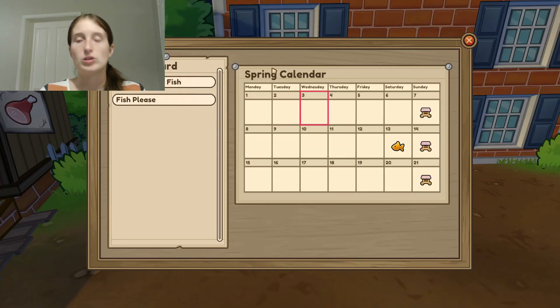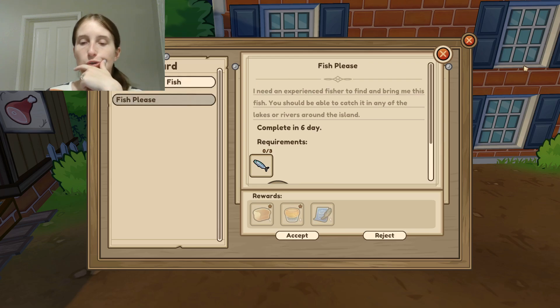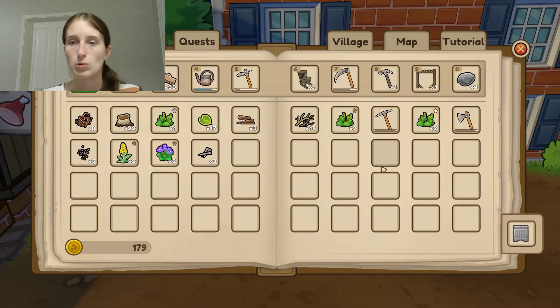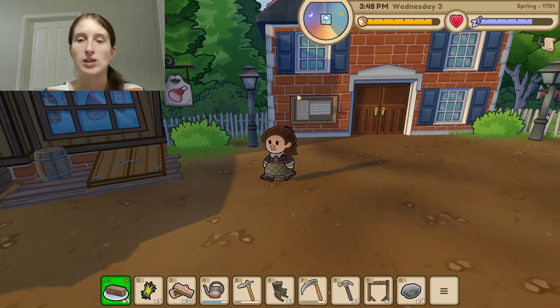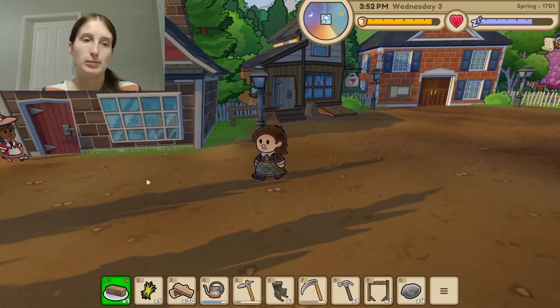This is another way to see the calendar. The quest says "Wanted: fish." I don't know if we have a fishing rod yet. Let me look — no, we don't have a fishing rod, so we won't worry about those quite yet. Let's go talk to the blacksmith.